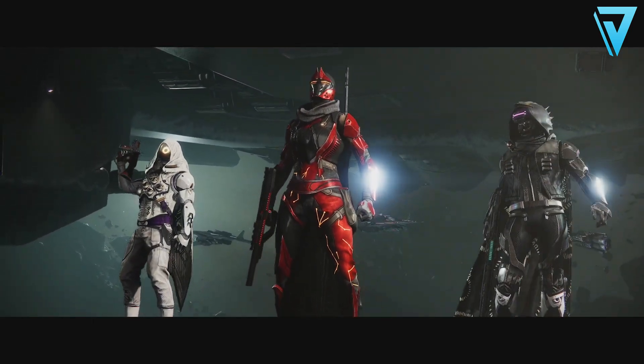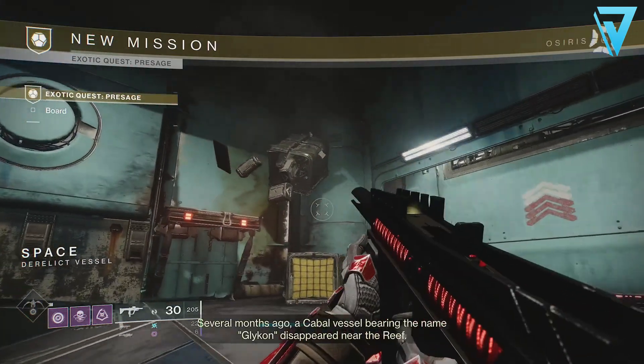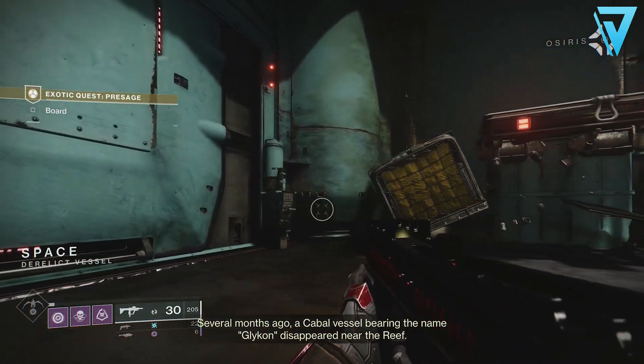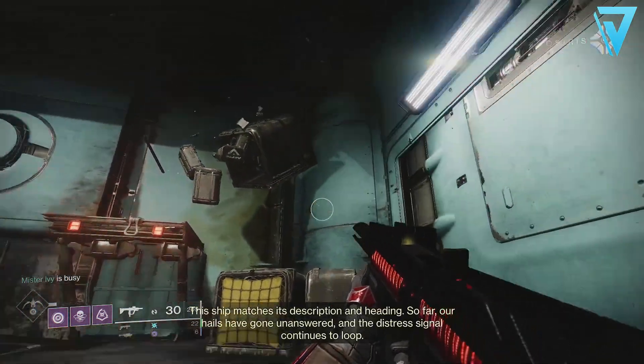That is how you start the Dead Man's Tail exotic scout rifle quest, and also how you can navigate your way through this exotic mission — one of the best exotic missions that Bungie has added to Destiny 2. If you enjoyed the video be sure to leave a rating down below, and if you are new here and want to keep up to date with all the latest Destiny 2 content, be sure to hit subscribe. I'm going to jump back into the game, and I'll catch you all very soon.